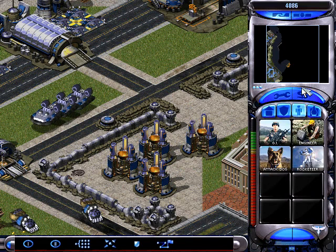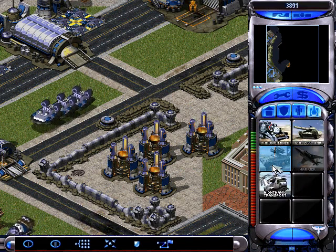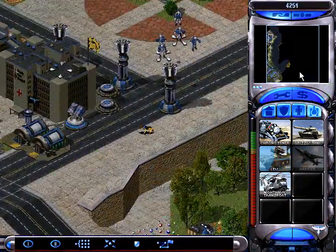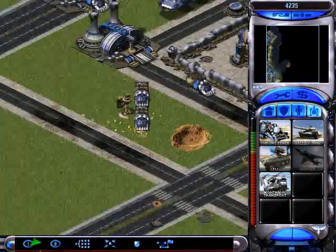Another Air Force Command Center will be alright. And we're going to build four more Harriers, build four IFBs, set them down here to help protect against V3s. And our economy is booming right now, which is nice.